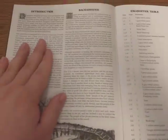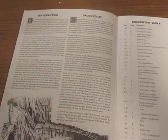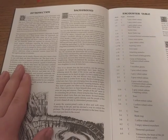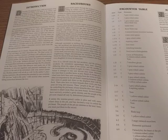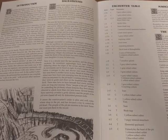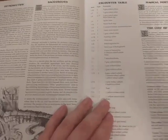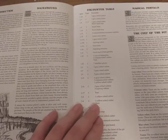You have a section of background information which tells you all you need to know, but it's still basic enough that you could easily incorporate it into any setting. I actually incorporated this into Chalt very easily because there are some Lovecraftian themes to it, so it fit quite well.